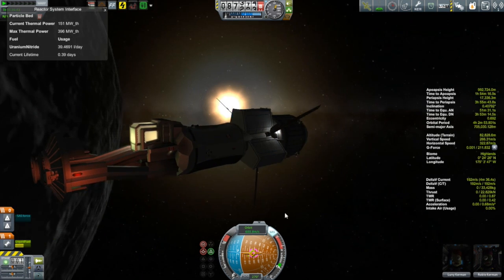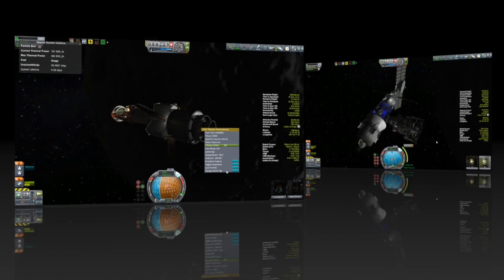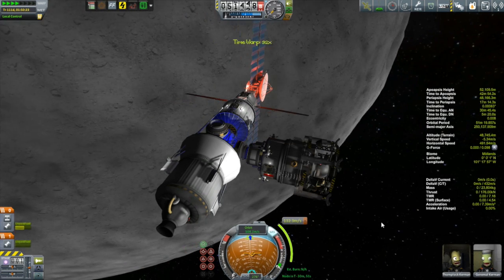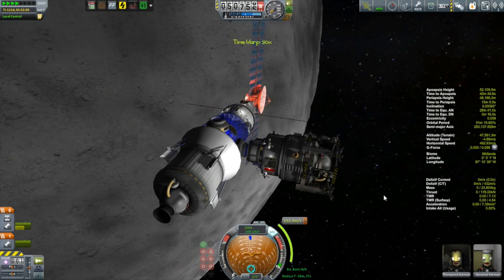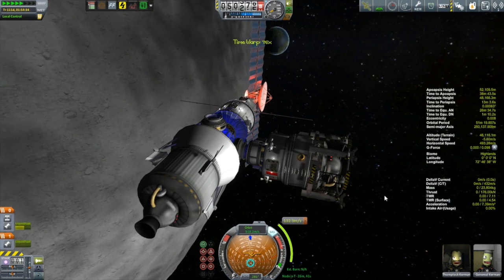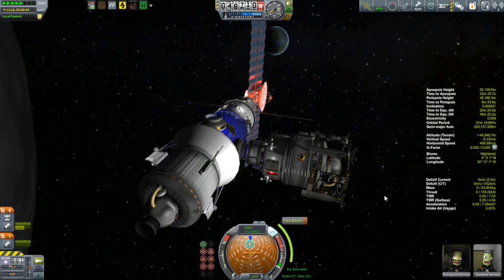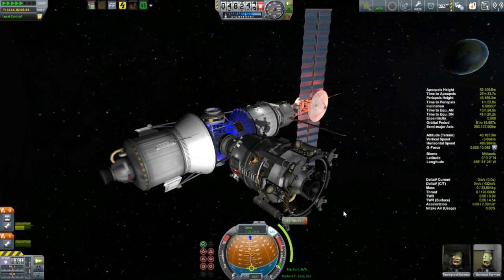We ended that episode with me trying to figure out what I was going to do to get these four Kerbonauts stuck in lunar orbit back home. My first instinct was to get all of them into one place. There is tons of life support aboard the Kanata Station, but minimal life support aboard the Huygens. So I took Tom Plotk and put him into the lander connected to the Kanata Station — the lander's name being the Tycho.